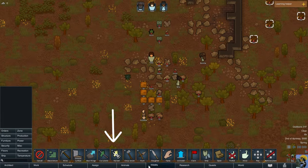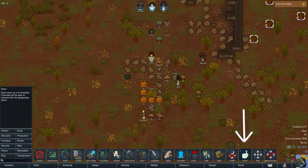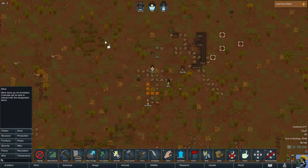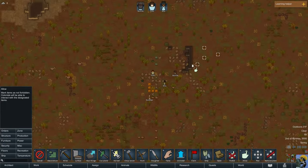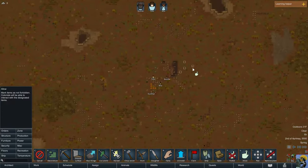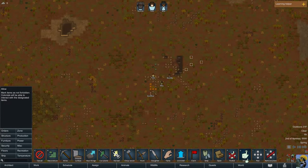I'll click Orders, which opens a bunch of different commands. Way over here it says 'Allow,' right next to 'Forbid.' I click Allow, zoom out, and make a giant box by clicking and dragging the left mouse button. Everything within that box that was forbidden gets highlighted with a green circle. When I release the left mouse button, every single item that was forbidden is now okay to pick up. I can zoom out and check if anything else is still forbidden.